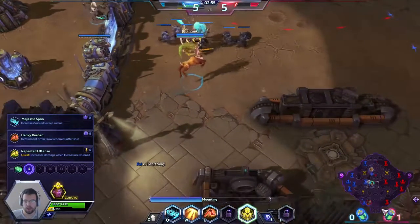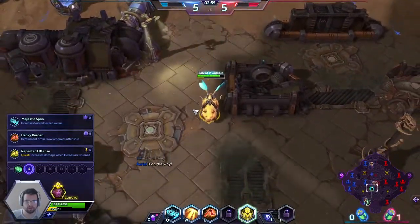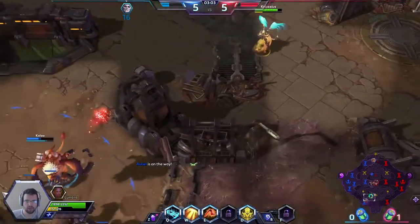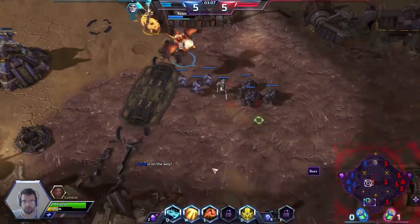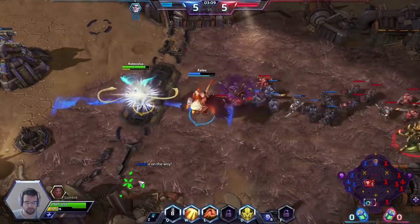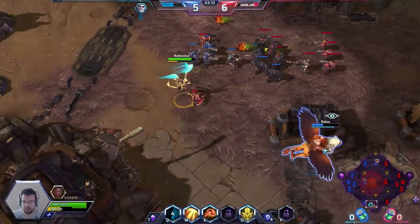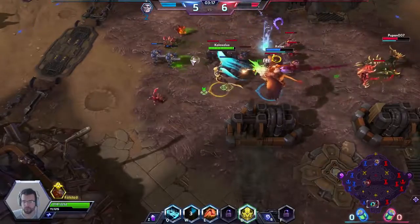We need some help in the bottom lane so I'm going down there. On level four I went for Heavy Burden, which allows our E to also apply a slow after somebody has been stunned. I'm going to try to keep clear some of the creep Zagara has been laying down. I'll give Falstad the crown and heal him for a little bit.